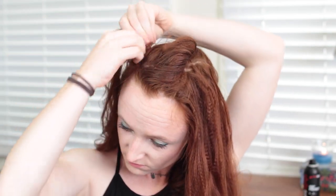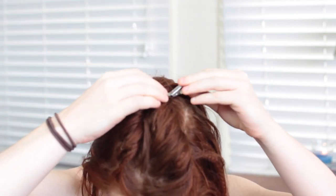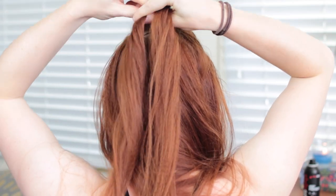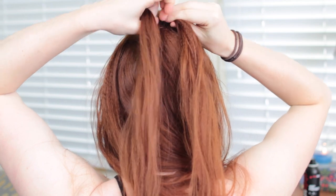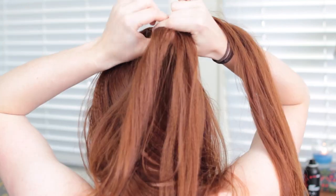Then we make some more twists. On one side of that center twist, grab another section running front to back that is again the same width as one third of your forehead. Use the same process to style this twist by spraying it with texture spray, then twisting front to back, adding in hair as you go. Just make sure you're twisting this one towards the top of your head. Fluff this twist as well, and then clip the hair to the little ponytail in the back for now. Make a third twist on the other side of the center one — this one should also be twisted towards the top of your head. When that one is finished, unclip the twist on the other side, cross these tails over the top of the elastic holding the small ponytail, and then tie them together with another small elastic underneath that center ponytail.